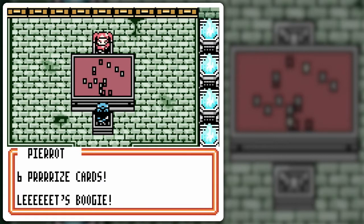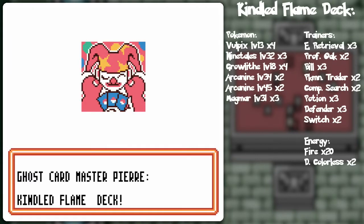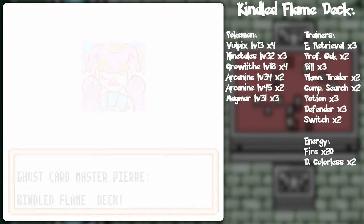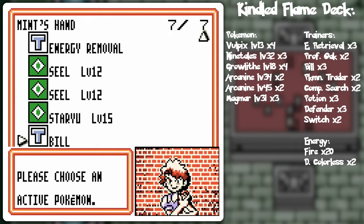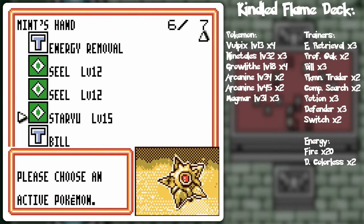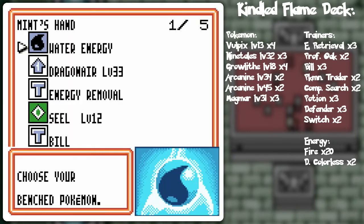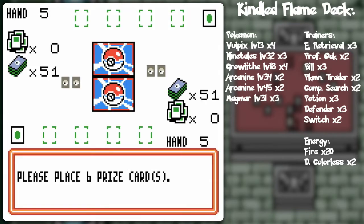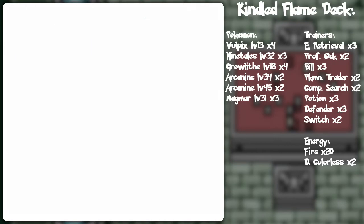Six prize cards, let's go! Spooky! Do your best. I don't know if I should be using my water deck — it's powerful enough and then I'll have type advantage on top of that. I said I was gonna use my most powerful deck versus these guys, so I guess it kinda makes the most sense. Heads... no! It is tails!